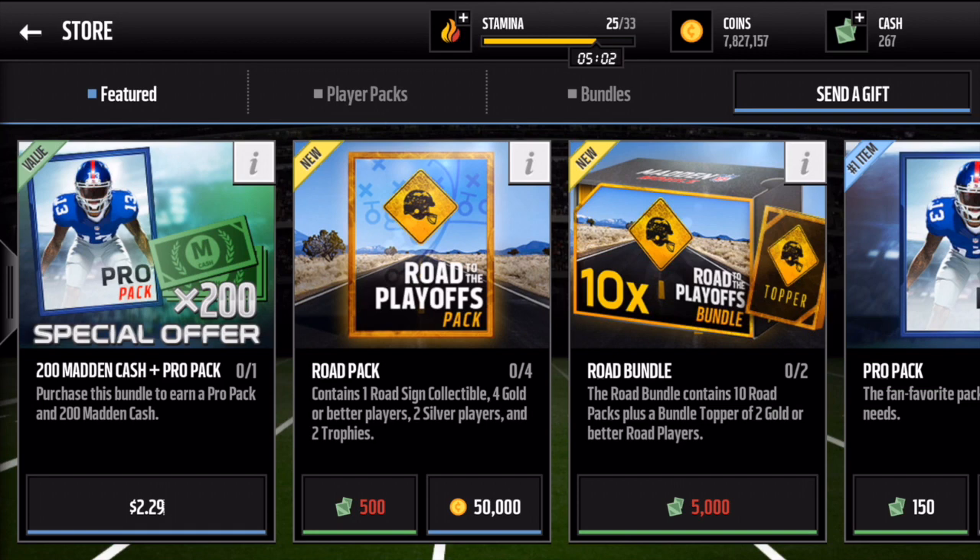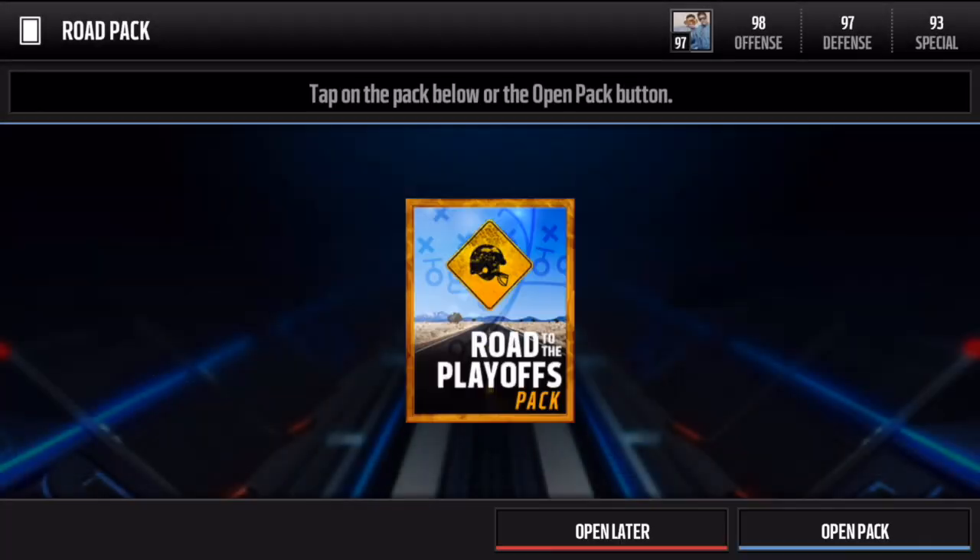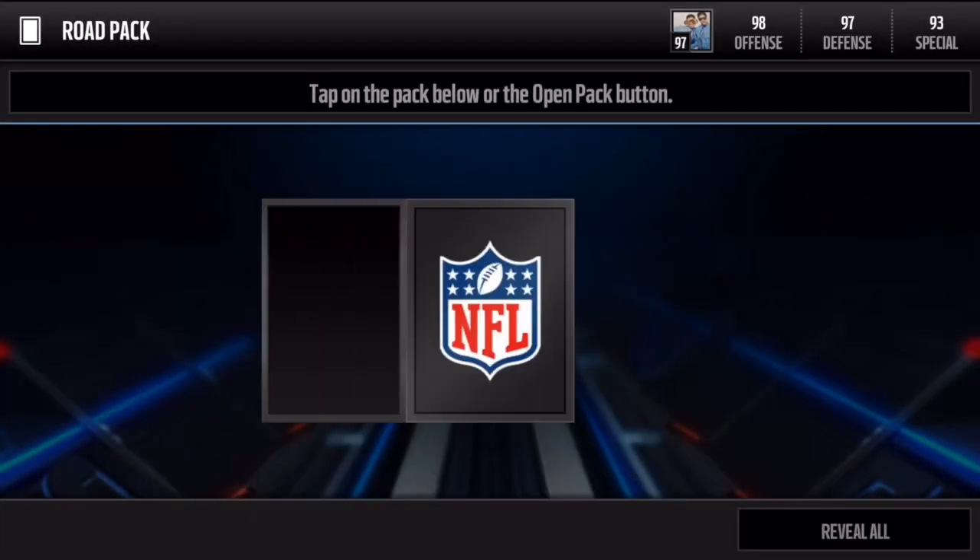We are going to open up the Road to the Playoffs packs that dropped today. Each pack contains one road sign collectible, four gold or better players, two silver players, and two trophies. They cost 50k each or 500 Madden Cash. Hopefully we can get some Road to the Playoffs players and some elites — let's jump right into it!